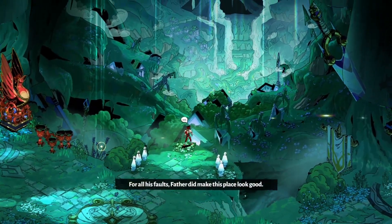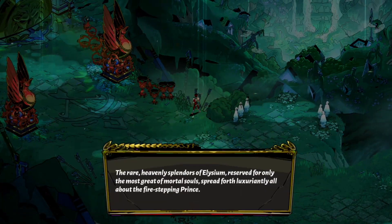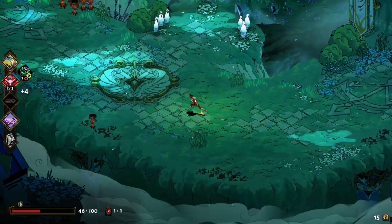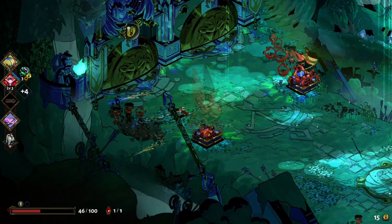For all his faults, Father did make this place look good. Welcome to Elysium, the home of heroes. We are heavenly splendors of Elysium, reserved for only the most great of mortal souls. Spread forth luxuriantly all about the fire-stepping prince. You may wonder what he means — if you look at our footprints, we actually leave fire behind. It's probably the reason why we're fire-resistant and not fire-proof.